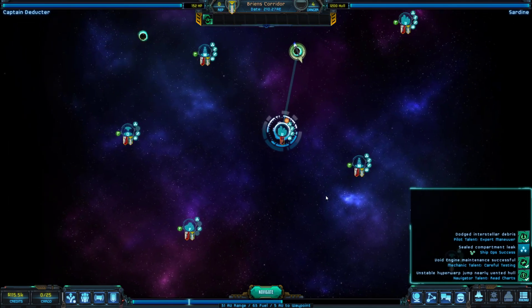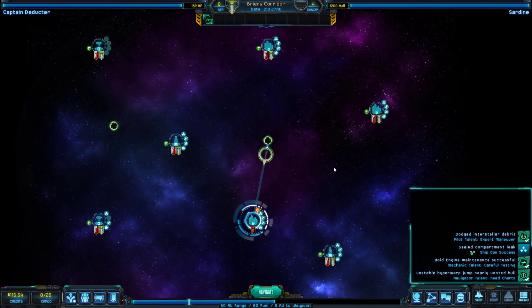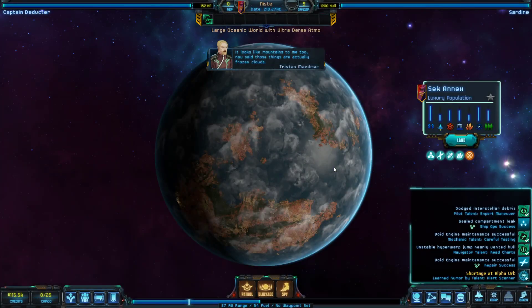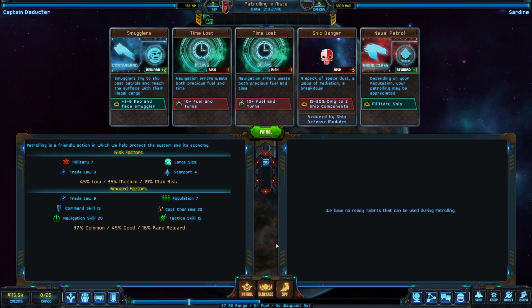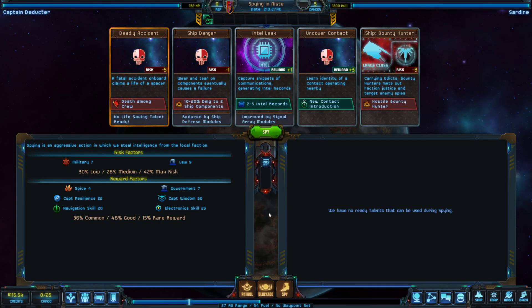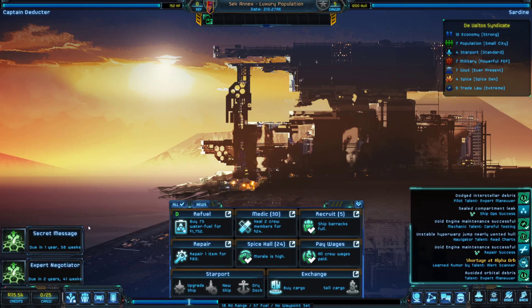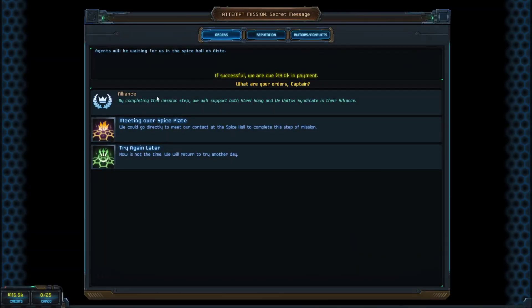We're now in another quadrant, which is apparently much less dangerous — good. Both our missions are at the same planet, which is nice. This is where I want to start checking the patrols. Finding a smuggler is actually good once we can fight, but I can't right now. This is all bad — that seems like instant death among crew. There are talents that let you avoid that. A new contact introduction is really good but I obviously can't risk dying. Let's land.